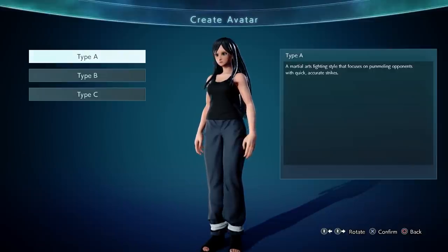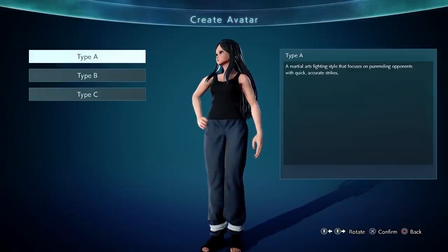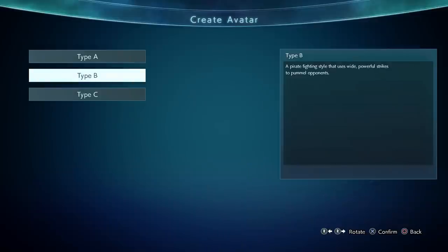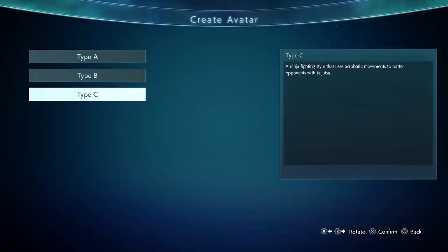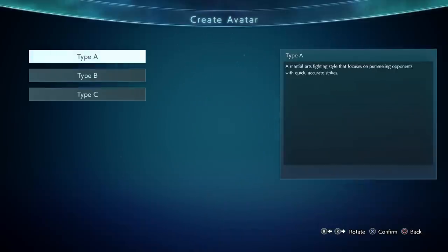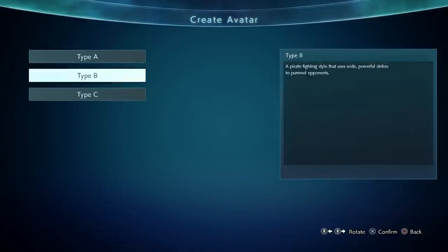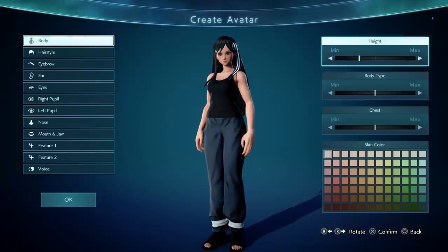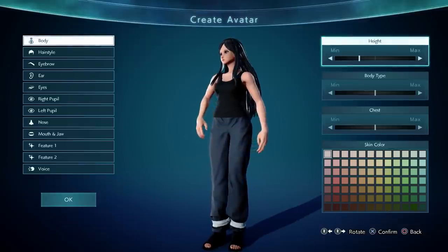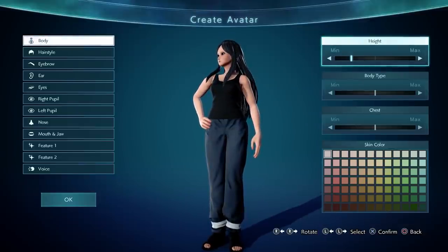You can choose three types: a martial art style that focuses on pummeling opponents with quick and accurate strikes, a pirate fighting style that uses wide powerful strikes, and a ninja fighting style. So basically Dragon Ball, One Piece, or Naruto. I don't think it really matters for customization items — it's just what preset you want to start with.